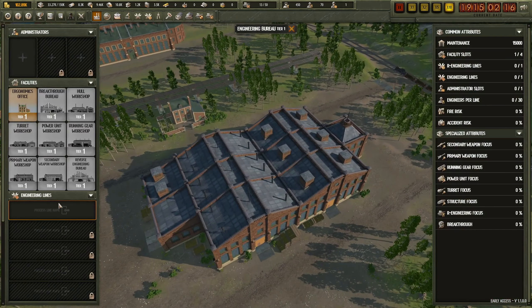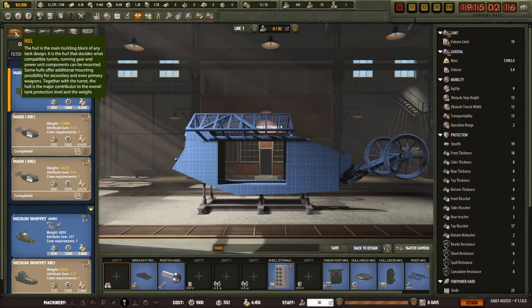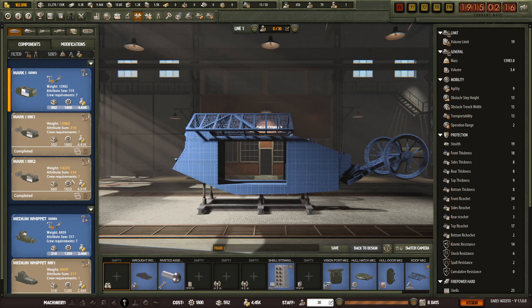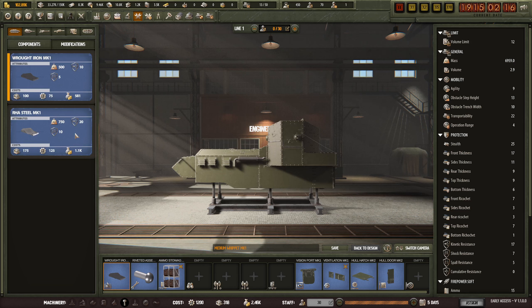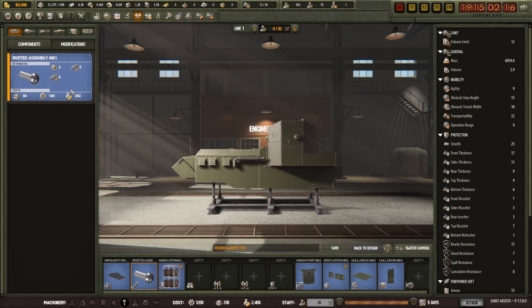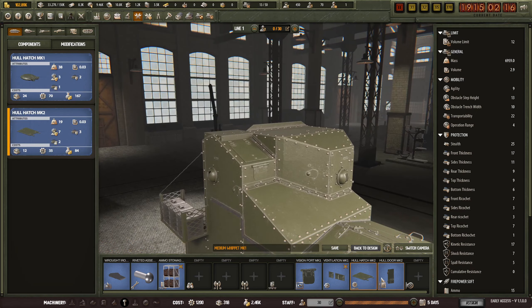Engineering bureau - we want to do all the medium whippet: ammo storage, yeah, mission port - that's all good. Hull hatch Mark II we can do, nice.